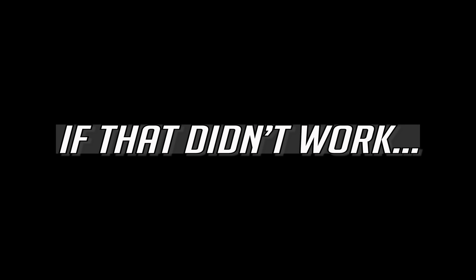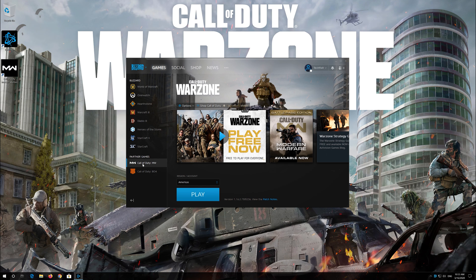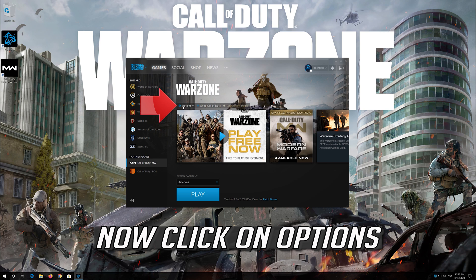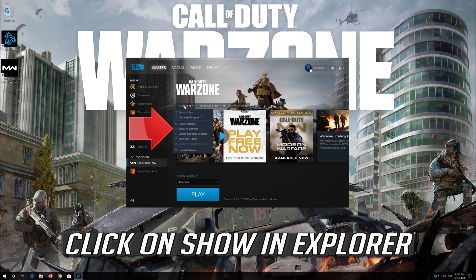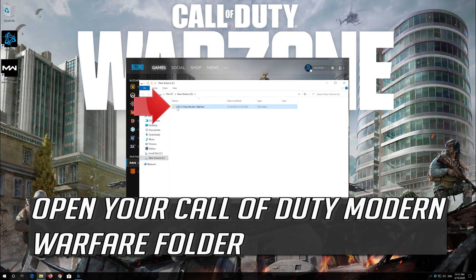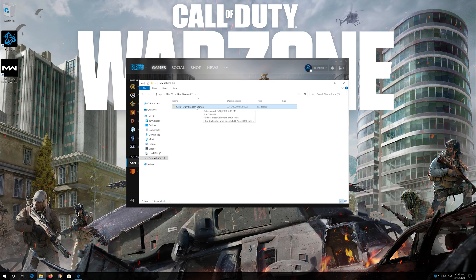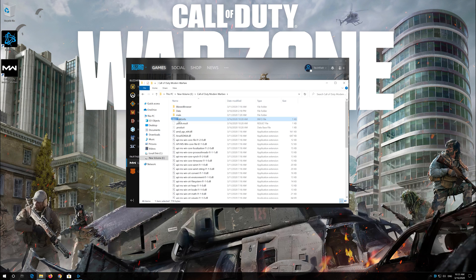If that didn't work, first select your game. Now click on Options and click on Show in Explorer. Open your Call of Duty Modern Warfare folder and delete all the files inside this folder except the other folders.